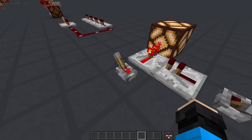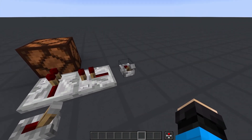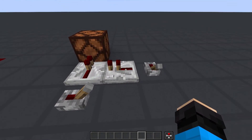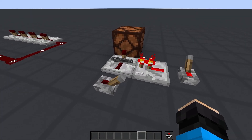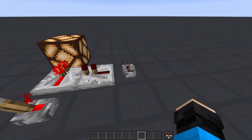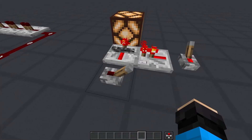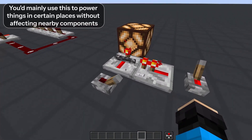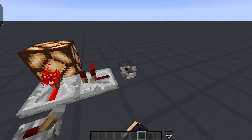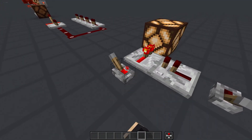Finally, the last feature of a repeater which many people don't know is the ability to lock the output of the repeater at any point. The way to do this is by running power from another repeater or comparator into the side of the repeater. When this happens, the torch stub in the track is replaced with a bar of bedrock, and the repeater gets stuck in whatever state it was before you locked it. The only way to unlock it is by removing the side input power.